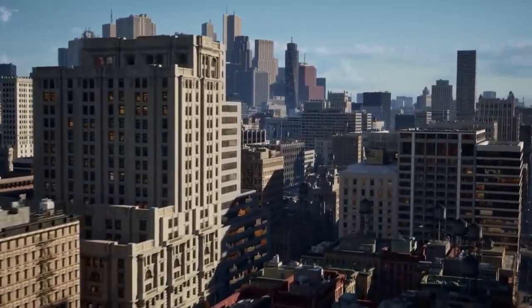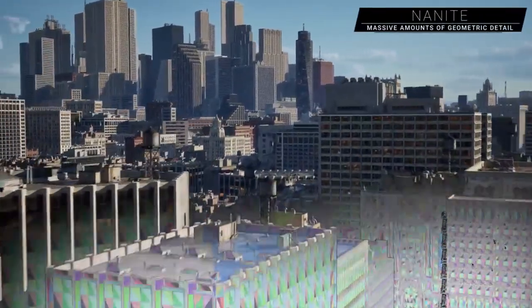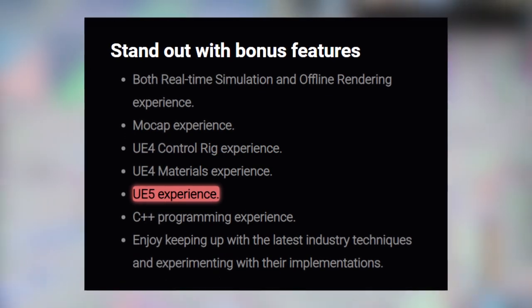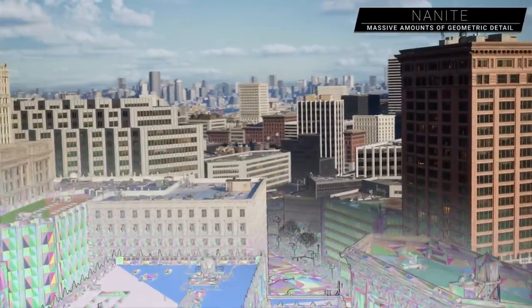So they're currently looking for three roles to be filled, and one of them — which is for Technical Animator — lists that a standout or bonus skill would be not only Unreal Engine 4 experience, which is what they created Firewall Zero Hour on, but also Unreal Engine 5 experience.